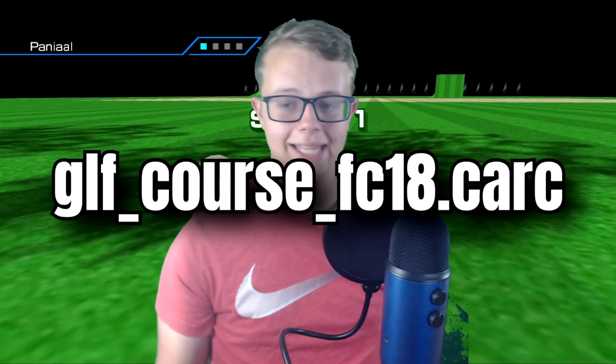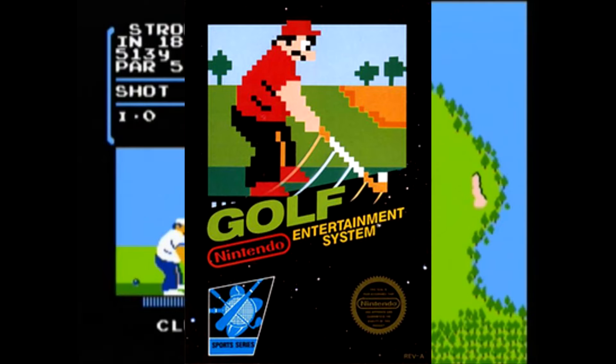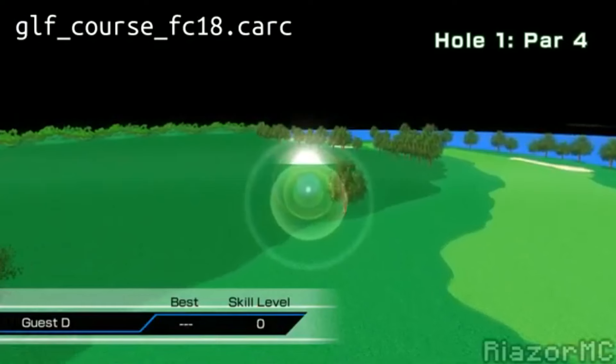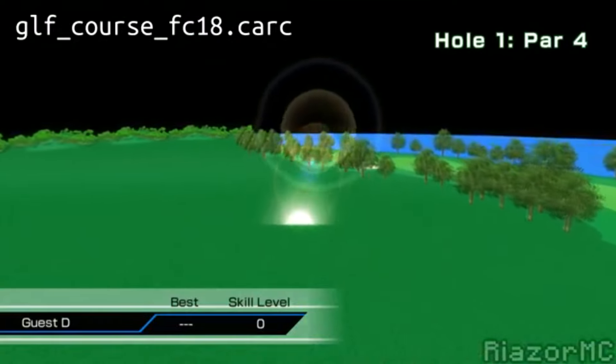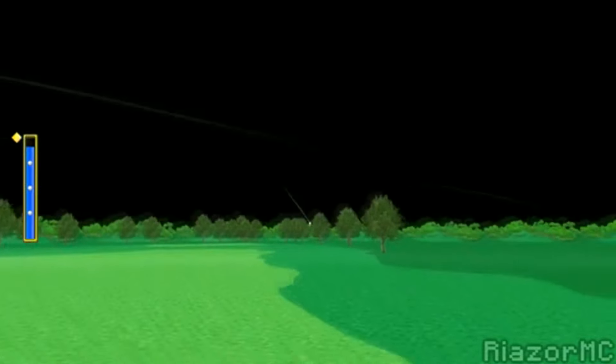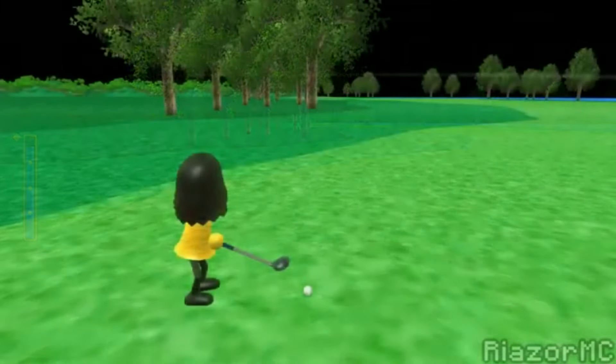The third unused golf course is titled GLF_course_FC18.CARC. This is a remake of Hole 18 from the Famicom game Golf from 1984. Many of the holes in Wii Sports were copied or inspired by holes in the original Famicom game, so it doesn't really surprise me that this would have been made. However, different from other remakes is the look of this course — it was made using the old texture seen at E3 before the final textures were made. Sadly, this remake was never finished, though you can play it using some workarounds if you remove some trees to avoid crashing.